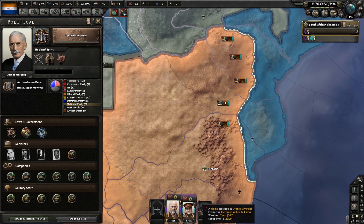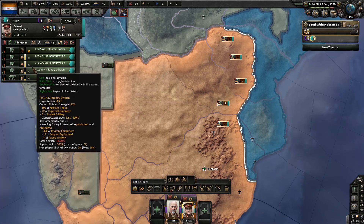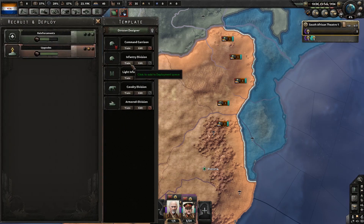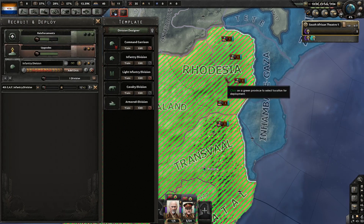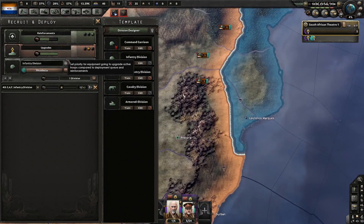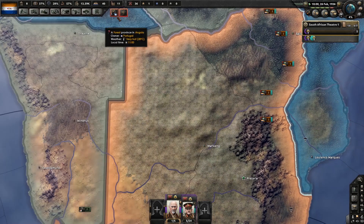This just gives us army experience. Everyone's exercising, which is good. I'm going to go ahead and put an infantry division in production, trade them into Rhodesia and send them to this army when they're ready, but they're going to be on lowest equipment priority.